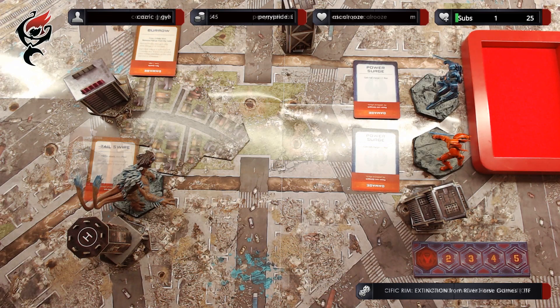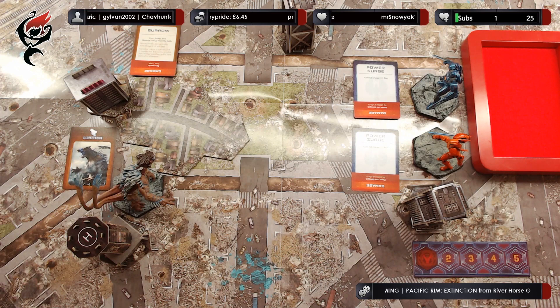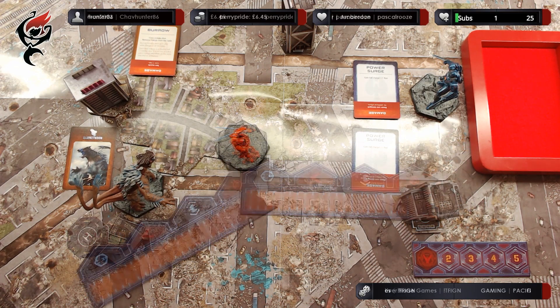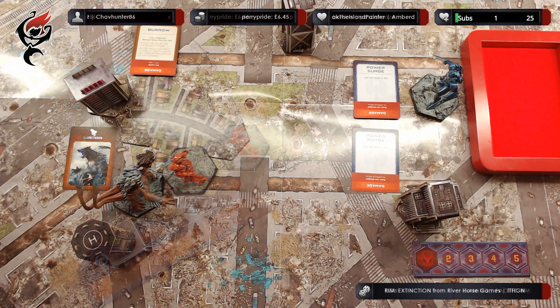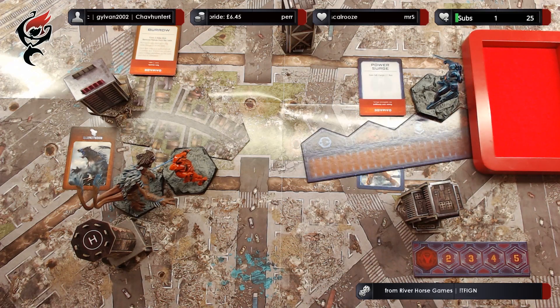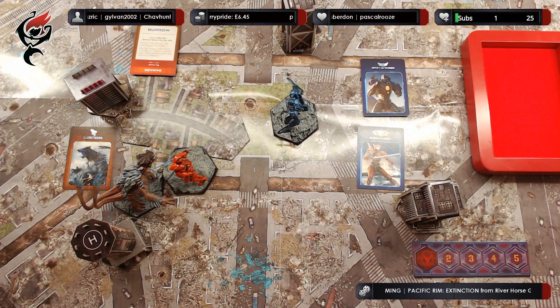Over to the Jaegers. We'll move Sabre Athena to engage Strike Thorn, so hopefully we can stop him from demolishing that building. Sabre Athena is going to do the run action — using its movement as normal and then immediately making a second move, which brings us into close combat. That's Sabre Athena's activation complete. We then go over to Gypsy Avenger. Gypsy Avenger is going to do a normal movement and then gain full charge, moving up to three hexes. That completes Gypsy's activation.